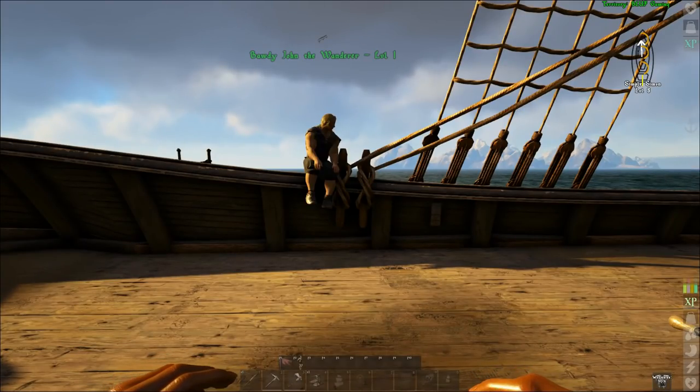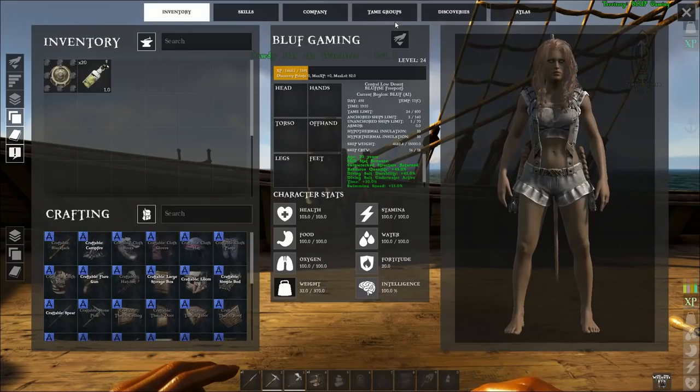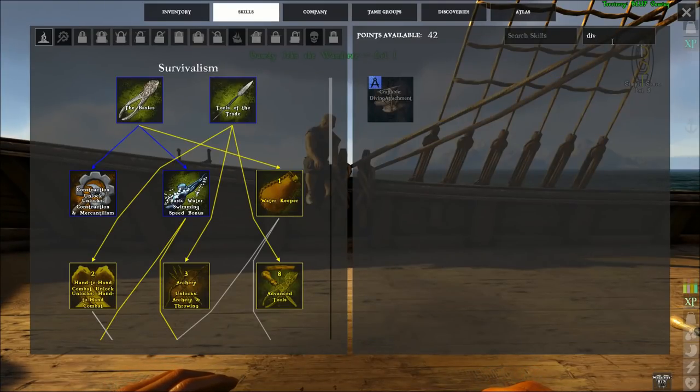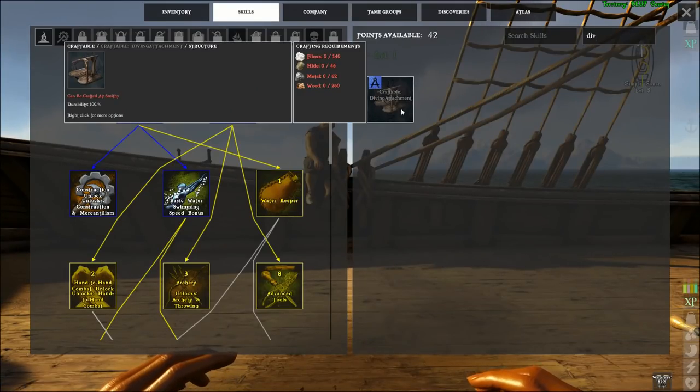Today let's talk about the diving attachment in Atlas. The diving attachment is made available through the piracy tree. It can be made at the smithy for only 140 fibers, 46 hide, 62 metal, and 260 wood.